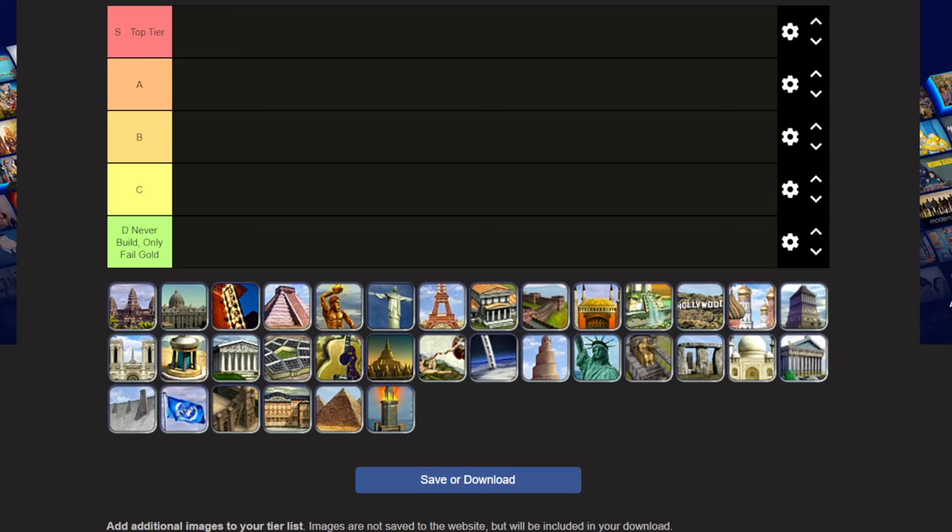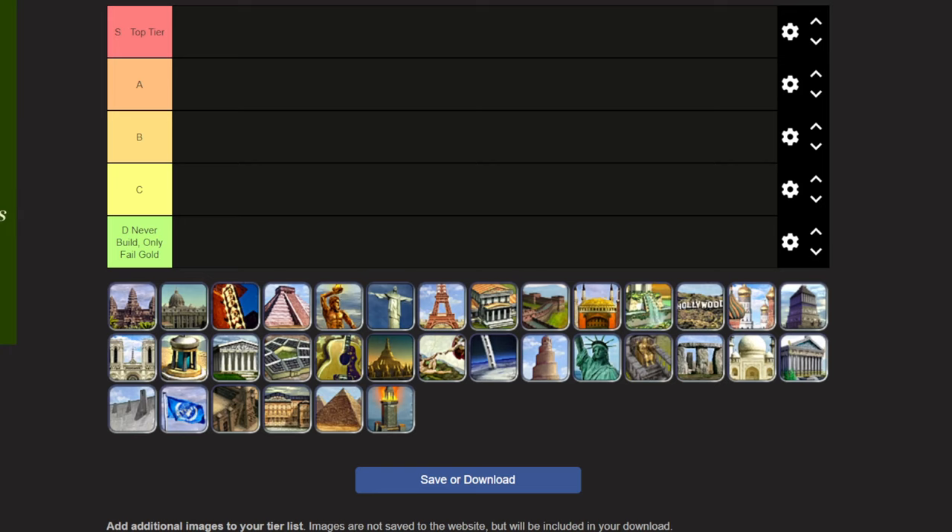What is up guys, welcome to a new Civ IV video. We're going to be doing a Wonders tier list today, talking about the various great wonders in Civ IV and what they're worth — which ones are worth going for, which ones can be worth going for, which ones aren't really worth going for, and which ones are definitely going to be fail gold. As in, you do not finish it deliberately and just sink hammers into it to get money for your hammers, which is a very viable strategy in Civ IV.